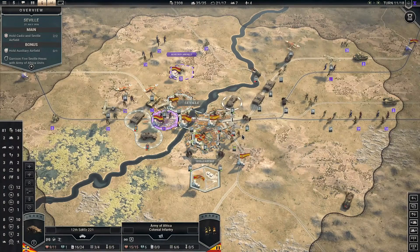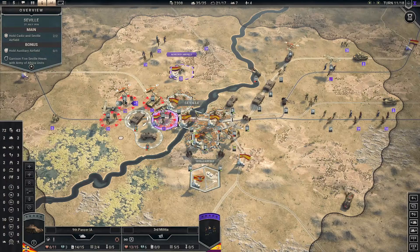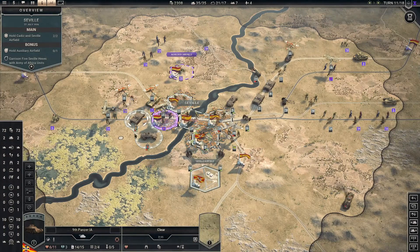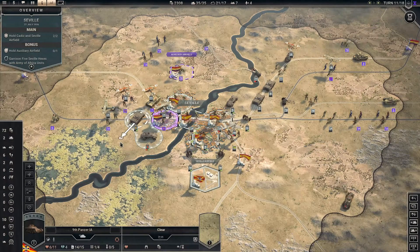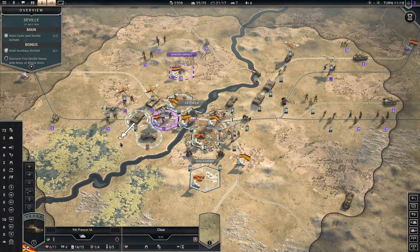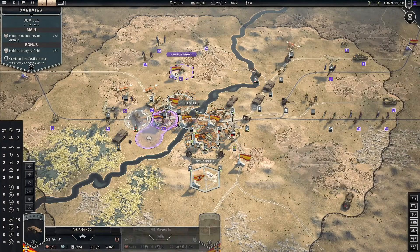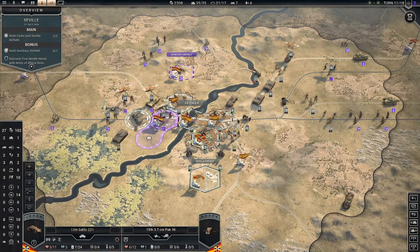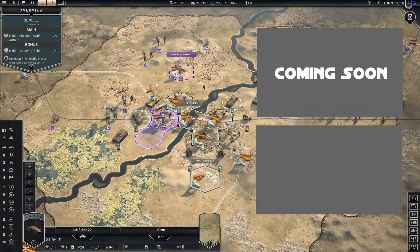We're going to have to end the episode here. I hope you enjoyed it. Actually we should finish off this thing — we're going to do Zero One because that's the only thing we can do. We're going to stand here with the tank, or alternatively move back with the tank and move there with the recon so the tank has a better chance of surviving — since the recon can run away anyway. All right, I hope you enjoyed it — click on the right to watch the next one or click on the bottom to watch my other playthroughs. I'll see you there, bye bye.